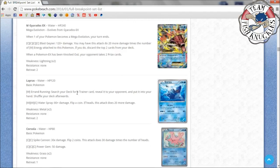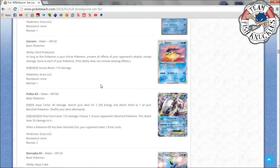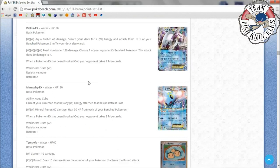There's a Lapras — search your deck for a Trainer card and reveal it; not that great as an attack. Palkia EX is getting hyped but I don't like it much: Aqua Turbo does 40 damage and searches for Water energies to attach to bench Pokémon. Pearl Hurricane does 120 damage and 30 to a bench Pokémon, but it needs four Water energy and 120 doesn't even one-shot anything, so Palkia EX probably isn't playable.